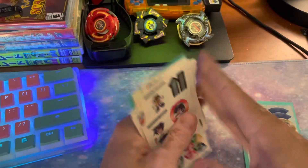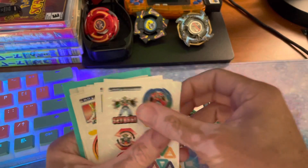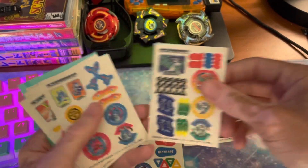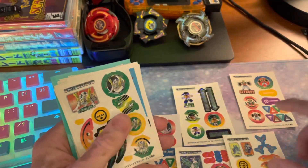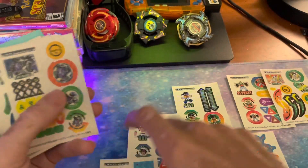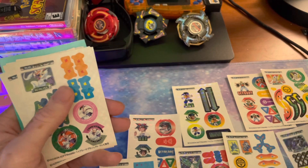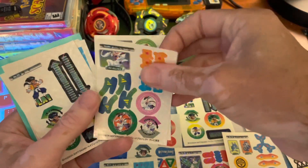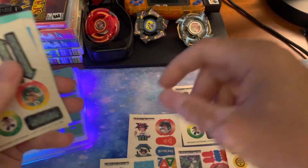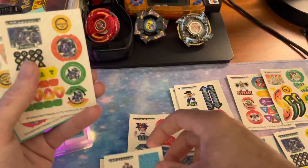Yeah, I think that's it guys. We got a fair amount of duplicates, but that's fine. The extras I can actually use on Beyblades, and I'll still have one to throw into a binder or something. Kind of sad we didn't get a Dragoon, though. We did get Galman and that's pretty cool — I'm a fan of Galman. We got basically the whole White Tigers team in one form or another.